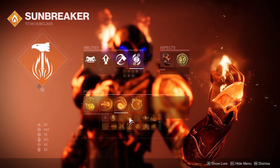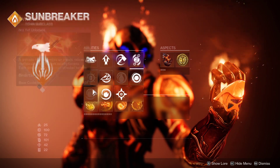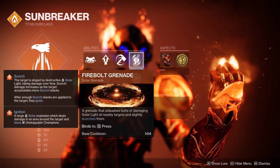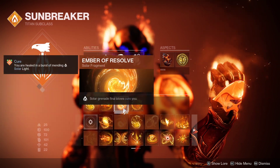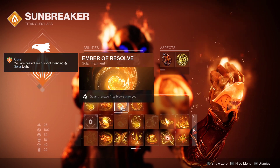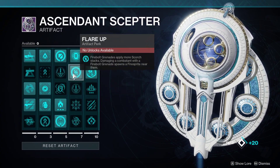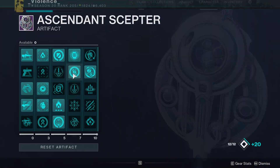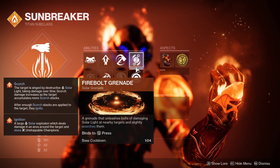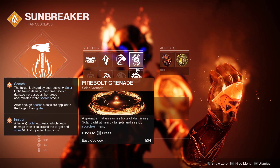I figured out that solar grenades here actually applies to all the grenades — not just your solar grenade, but also firebolt grenades. The reason why Ample of Ashes was swapped out is because due to my artifact perk, Flare Up, we have so many scorch stacks.